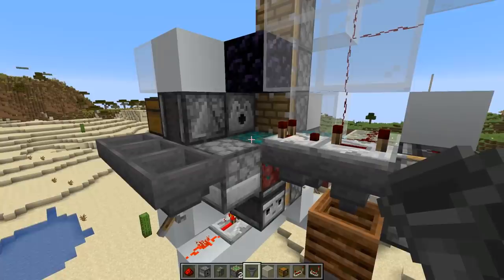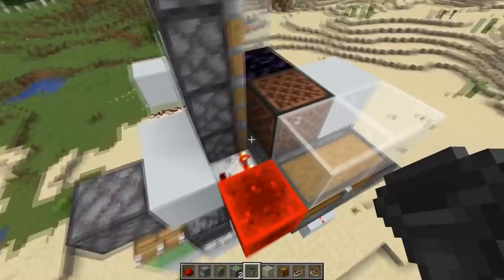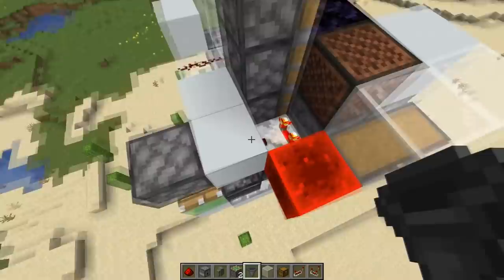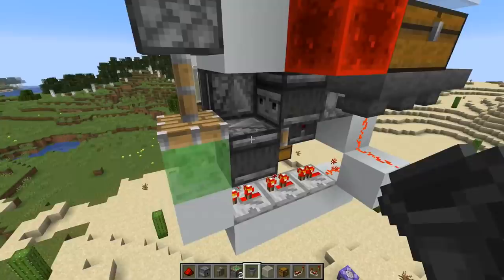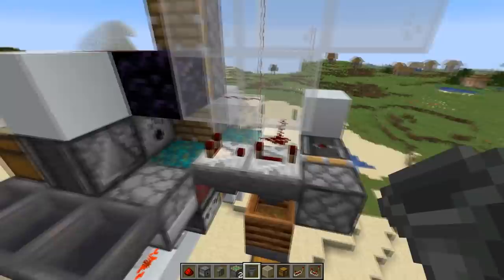In most cases we actually get either a different nether plant — nether sprouts or some roots — or a fungus we can't bonemeal since it's a crimson fungus on a warped nylium, or vice versa. But if we do get a fungus, this dispenser here bonemeal it and the fill level goes down one. The comparator in the back drops the signal strength to 14, the sticky piston retracts, and we make an observer clock using those two observers.